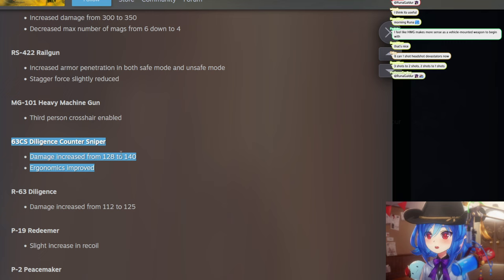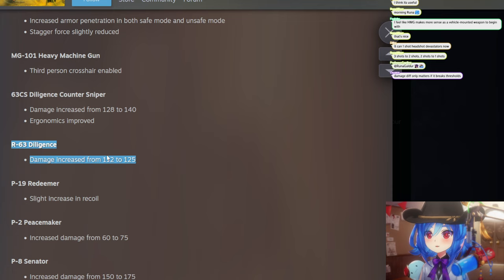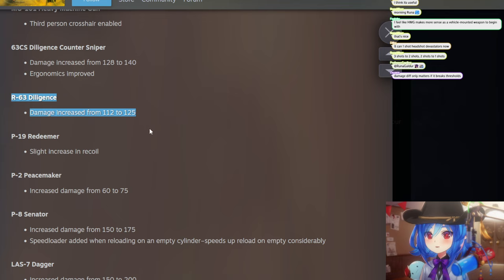The Senator was basically just the better Counter Sniper before, but with this change and the improved ergonomics, the Counter Sniper is now very competitive. The regular Diligence also got a damage increase, though we talked about damage thresholds — most breakpoints are around 85 and 100, so it might not be as impactful. I'll test it since I use this gun a lot.